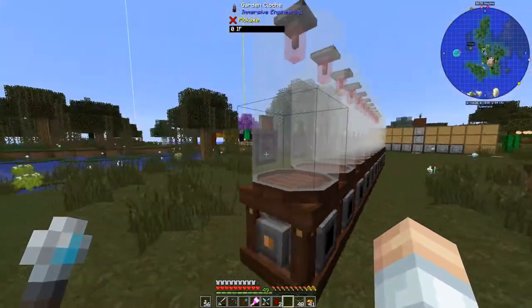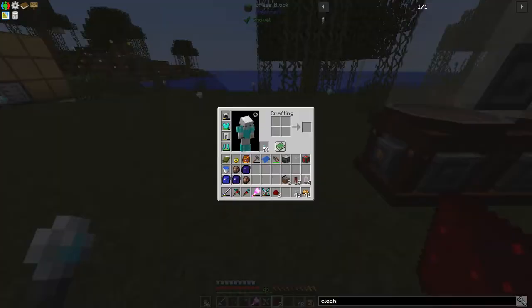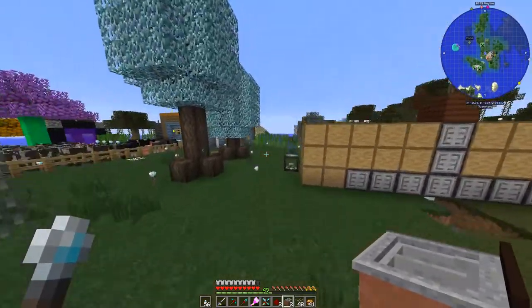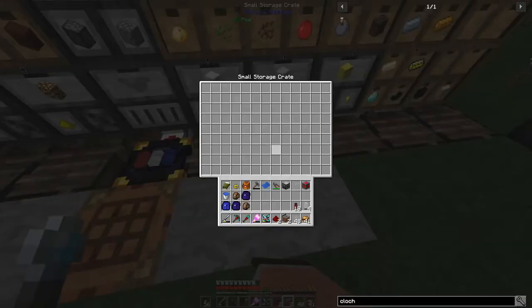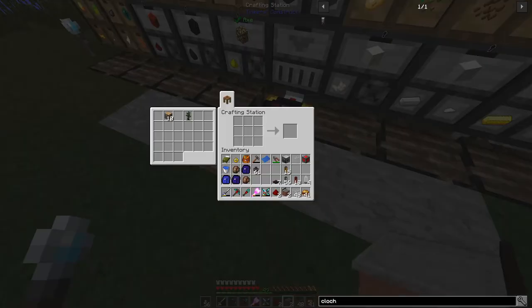We need to figure out how items get out of there - we do need a block on the bar. We'll put down a sink and then get some fluid duct. That's hardened fluid duct, you can't mix and match. We've got that one - that should be good. For item transfer we've got item ducts, but we'd need servos for all of those. We do have a bunch of transfer nodes, so we'll start with that for now.